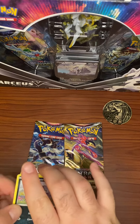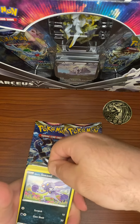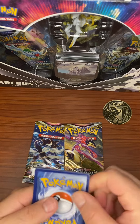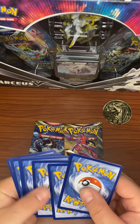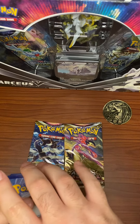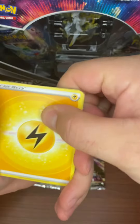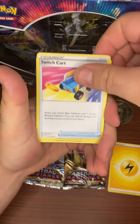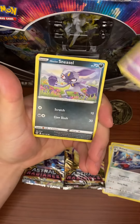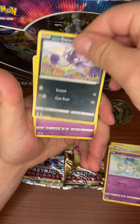My daughter spent all her birthday money yesterday — all $68 — on Pokémon cards, and she got a trainer gallery Milo, which is really cool. She said, 'I paid with my own money, so you can't have it.' Normally what happens when she pulls cards I don't have is I get out my stack of doubles, let her pick whatever she wants, and I get the card I don't have. We'll call it dad tax.